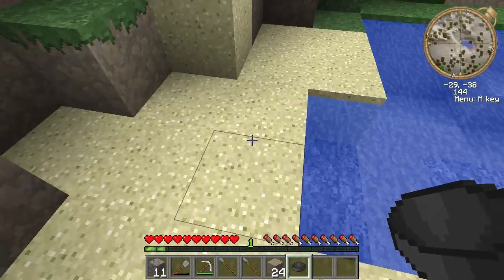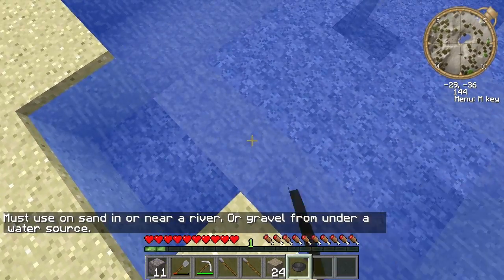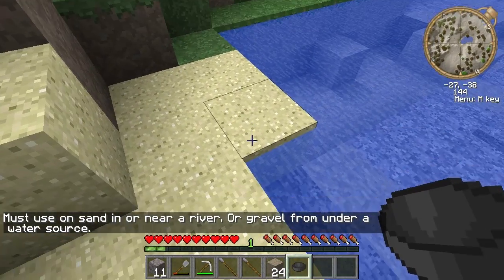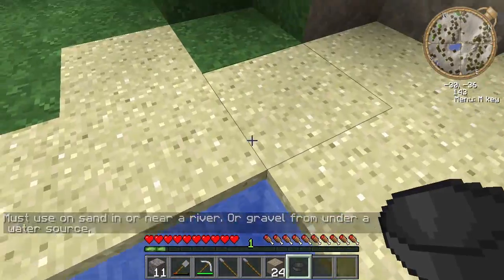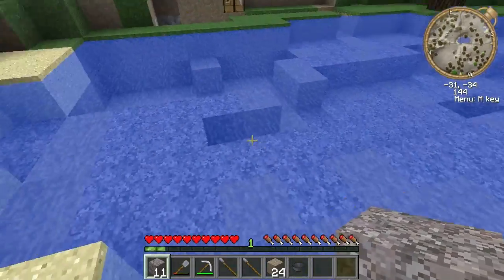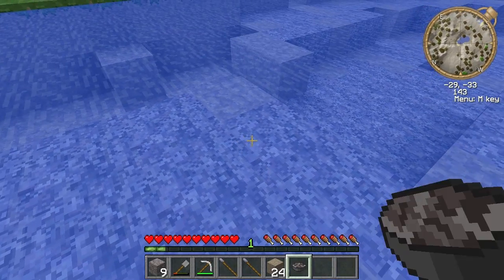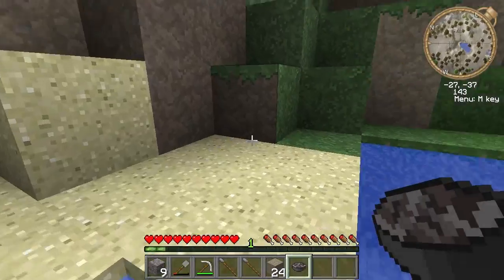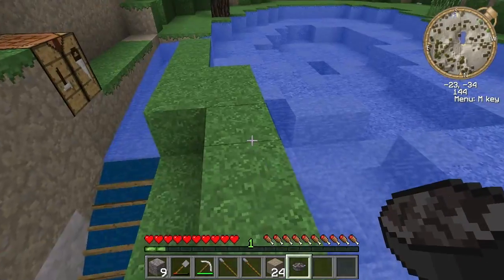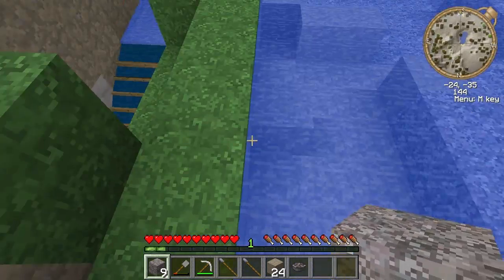The gold pan can now only be used on sand and gravel. The gravel has to be — it'll give you a little reminder here — you have to use it on sand in or near a river, or gravel from under the water. Gravel sitting outside on top of the water isn't going to work. Interestingly, if you place gravel back under the water you can use it — so that's a way to renew your gravel resources. That will probably be going away relatively soon, as I don't believe that's how it's intended to be used.